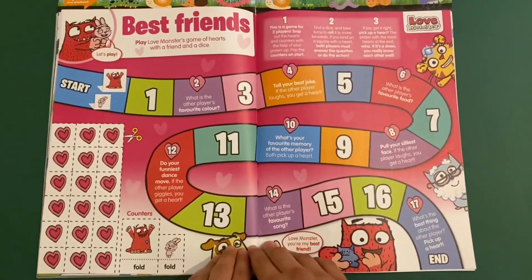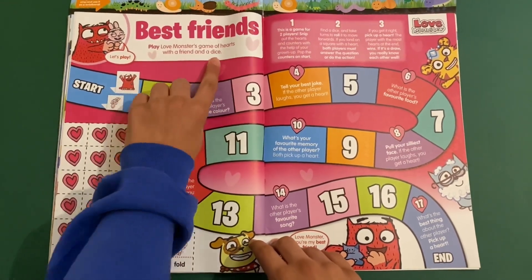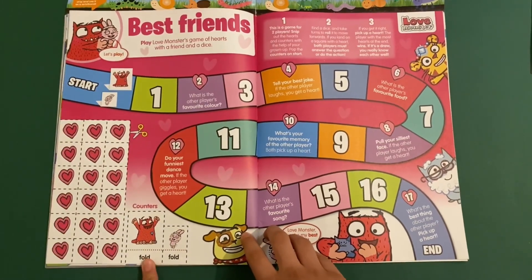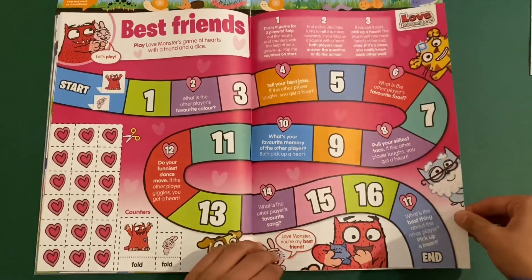Then you've got Love Monster — Best Friends. Play Love Monster's Game of Heart with a friend and a dice. You can cut these out, then get the counters like Love Monster, Tiny, Floppy, and Funny, to get all the way to the end at number 17. Love Monster will be impressed!